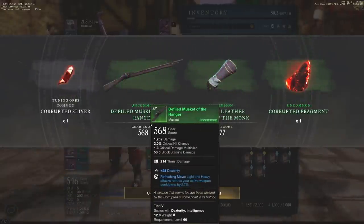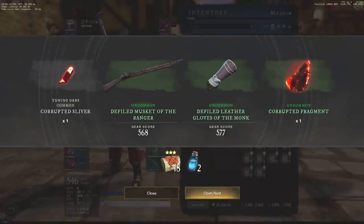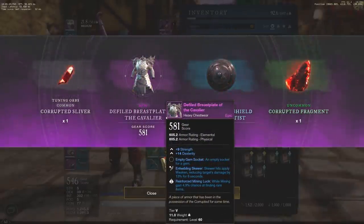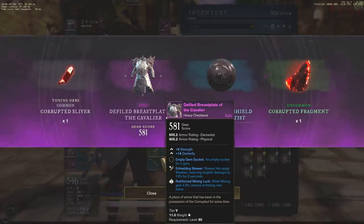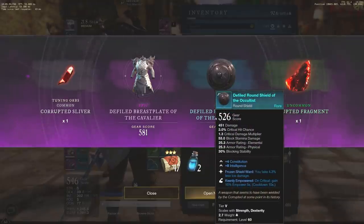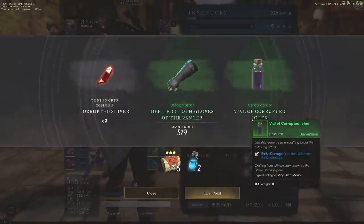The musket does have good dex, but really these are kind of trash. Both gear pieces are bad yet again. Thankfully we have so many to open. We have the defiled breastplate, the cavalier — it's actually not too bad. It also has mining luck, which 4.9% is actually fairly decent when it comes to mining luck. Heavy chest as well, which is usually good. Round shields are fairly useless, so we're going to have to ignore those. This one didn't do too much for us — we did get strike damage, more strike damage, but this one wasn't too great.